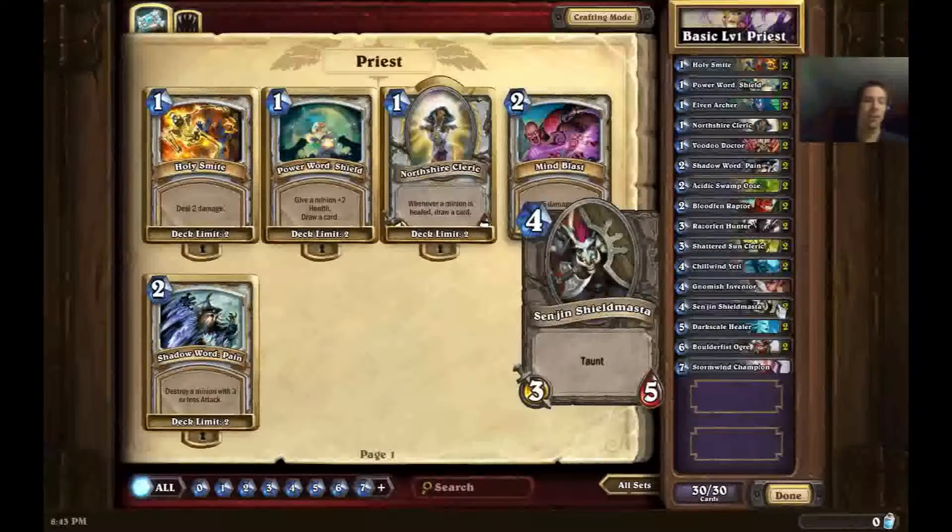Next up we have Sen'jin Shieldmaster. This card is similar to Chill Wind Yeti in that it gets that 2-for-1 value by running into weaker minions — the weaker minion dies but your dude doesn't because it has 5 health, which is a pretty good number especially for 4-drops. What makes it different from Chill Wind Yeti is it has 1 less attack in exchange for taunt. The reason for having it is twofold: one, it protects your other guys such as the Northshire Cleric, which is critical to keep alive; and secondly, it protects your face, since a lot of decks may try to go for your face knowing Priest is a slower class to play.